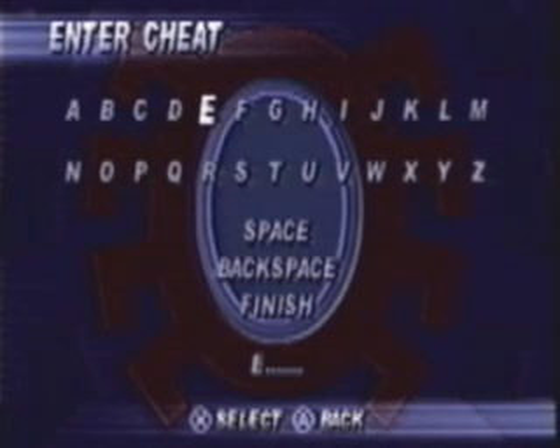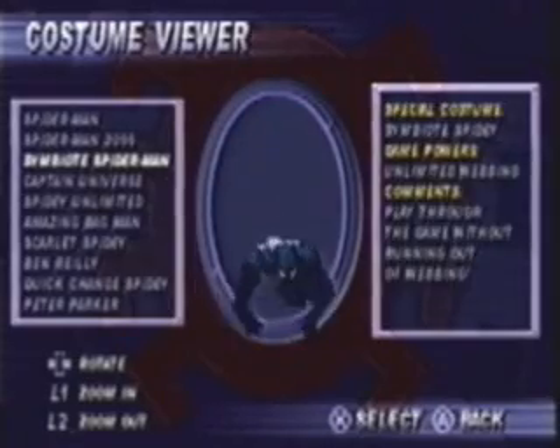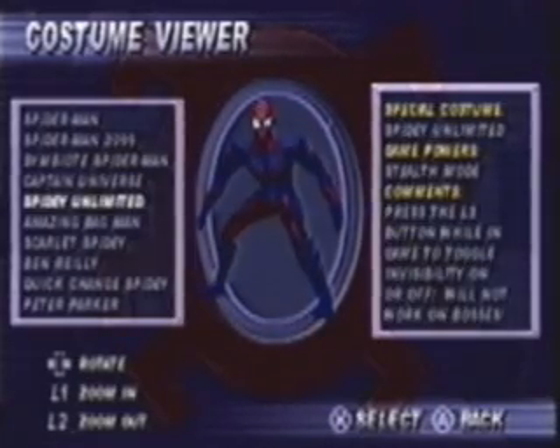I might as well spoil everything and just give you everything. Enter in Stan Lee's name backwards. That would be E-E-L-N-A-T-S. And you'll unlock all the comic book covers, movie cutscenes, costumes, the works.